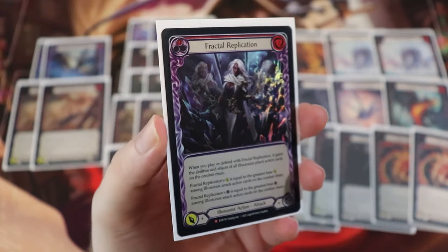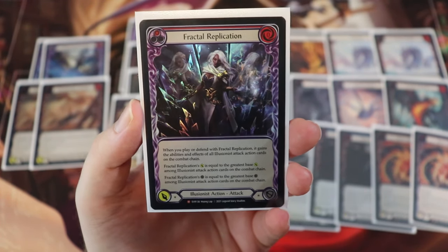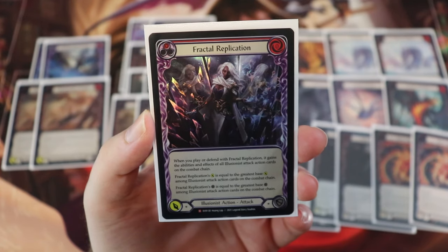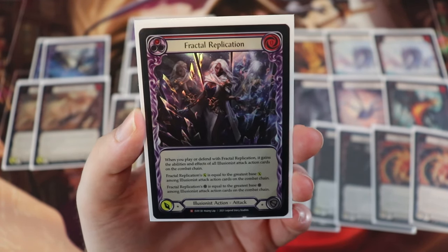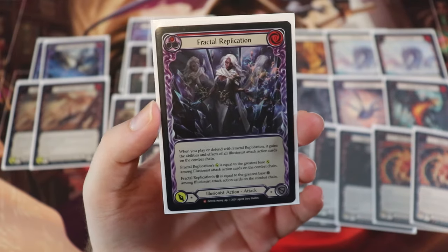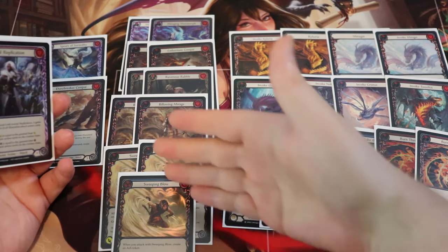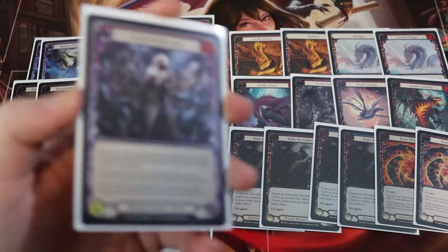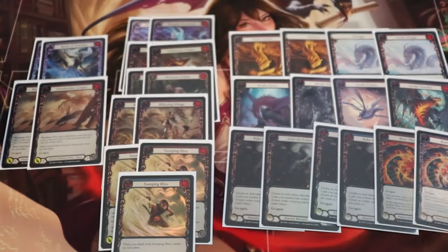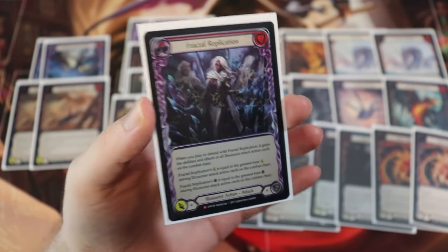Rounding it off is another favorite card — this is a zero cost star-star Illusionist attack action. This says when you play or defend with Fractal Replication, it gains the abilities and effects of all Illusionist attack action cards on the combat chain. Its power becomes the power of the greatest one on the combat chain, and the defense becomes the defense of the greatest one on the combat chain. So this is really good when you play a bunch of really strong Illusionist attack actions with go again, then you can finish that up with a Fractal Replication. It's kind of clunky because you need other cards to actually make good use of it, but if you can, it's very strong. We're only running one because of its clunkiness.